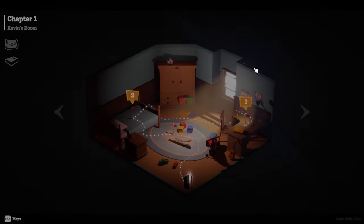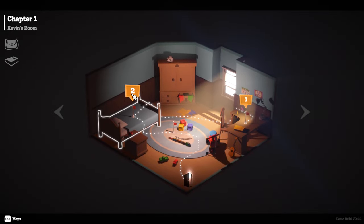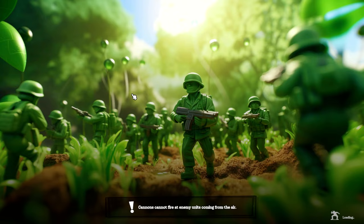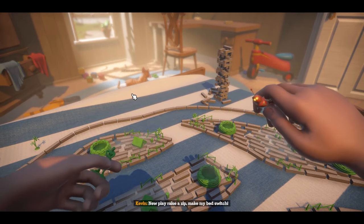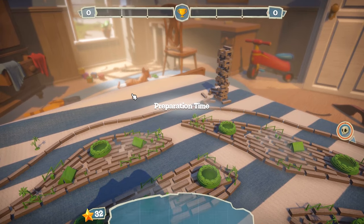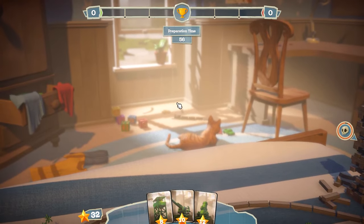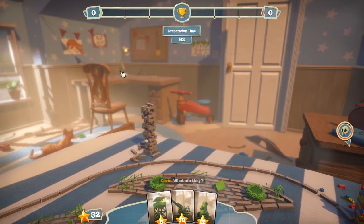I like the little loading screens — we got little Kevin's bed. First we were at his desk, now we got his bed. Chapter one, level two!